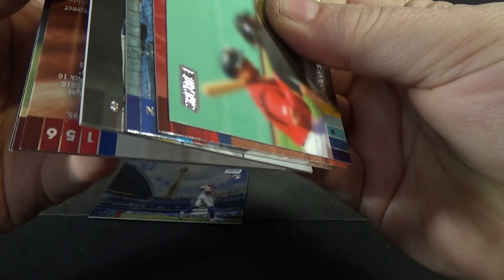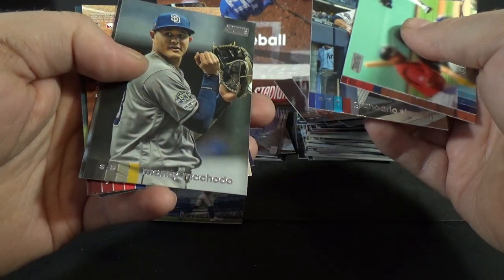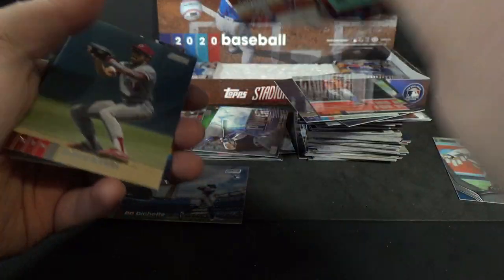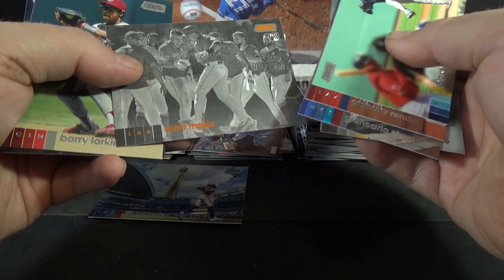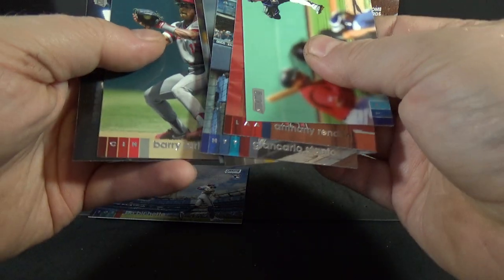Another backwards card here, a couple sticking together. Blake Snell, Anthony Rendon, Giancarlo Stanton, Manny Machado, Brandon Woodruff, Matt Thaiss sepia rookie, Barry Larkin, and Keston Hiura.